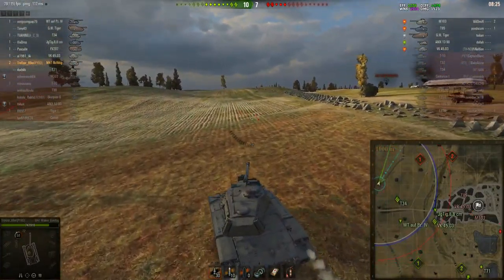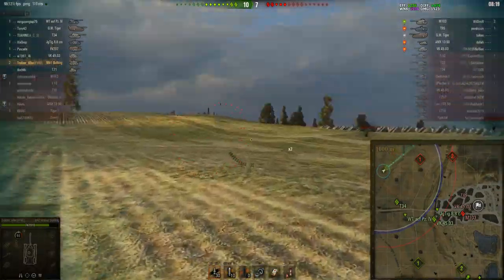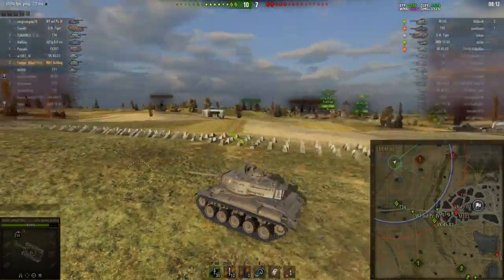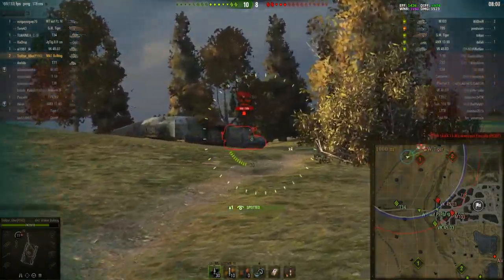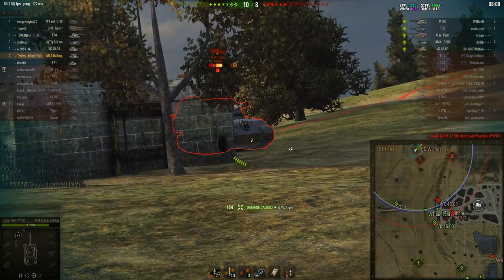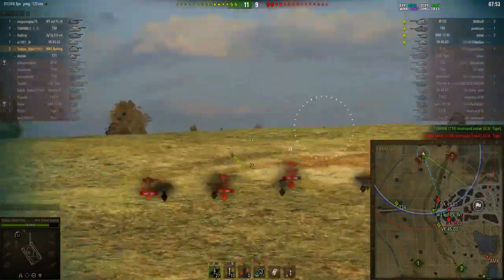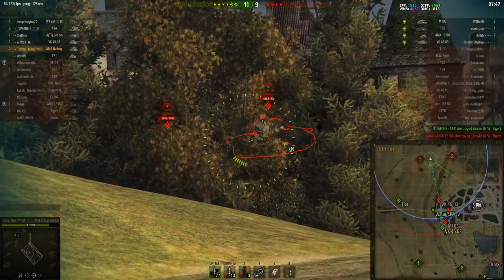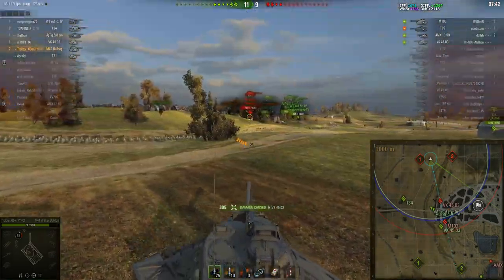Trollzer 69er in his M41 Walker Bulldog takes another reload and goes straight up towards A1, does a little bit of a jump on the way. He's trying to look for whatever might be back there — maybe the GW Tiger, which is the only tank that hasn't been lit in this game. You wouldn't imagine the GW Tiger would be at A1, but you never know. He's looking for that artillery and he's found him! It doesn't matter if a few of these shots don't go through because he's got 10 bullets in the clip. 11-9's the score as the GW Tiger gets taken out by the light tank.